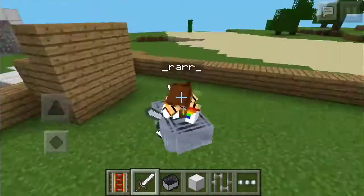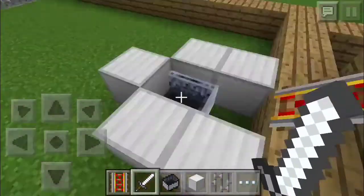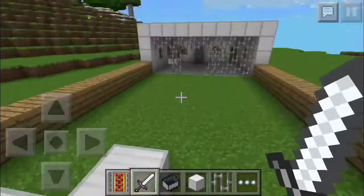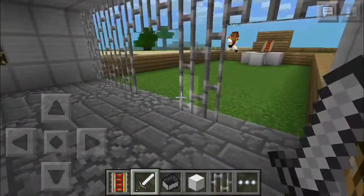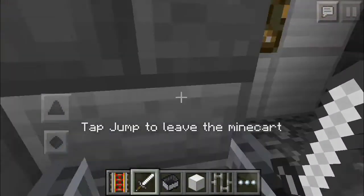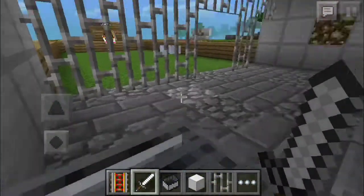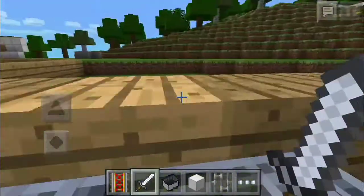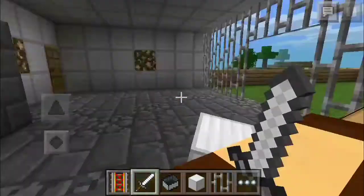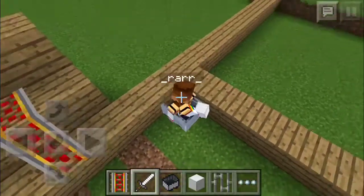I also built this other thing — I built this garage, just as an example. So this is a garage — it's a bit of a failed garage, but look, it's like where you drive in. This is just an example of if you want to build something in your let's play, like a garage or something in your house.